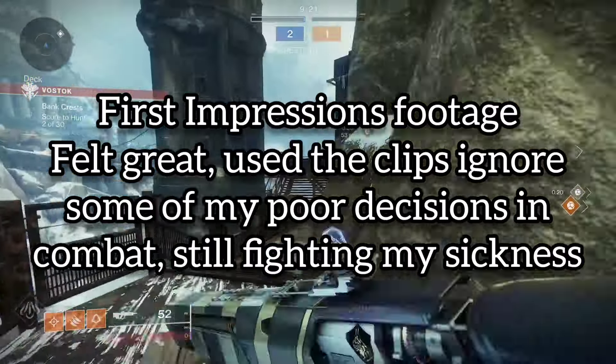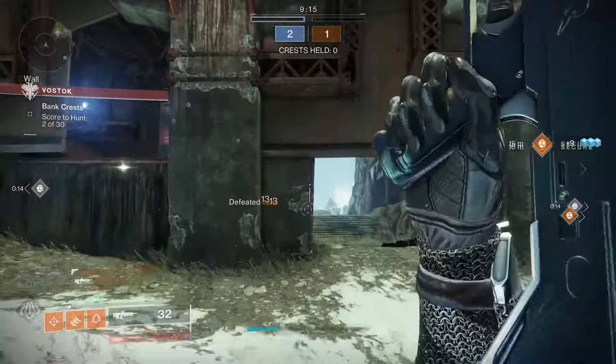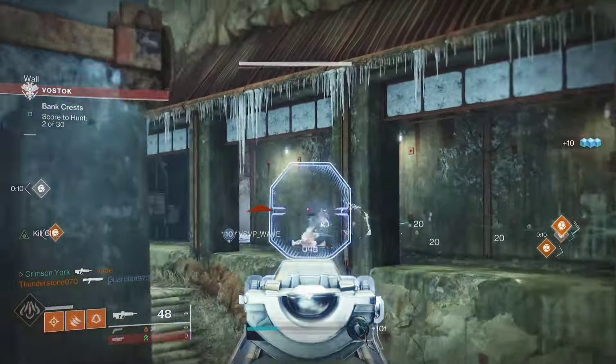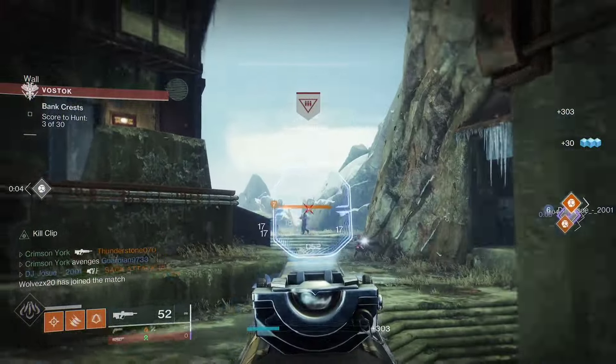In column one, good perks I would consider would be Zen Moment, Keep Away, Perpetual Motion, or Headseeker, and for PVE you have Kinetic Tremors. There's also the option of Shoot to Loot — when you enhance it you get five base range added to your weapon. I don't recommend Shoot to Loot, but if you're a madman and just want that five range, go for it.